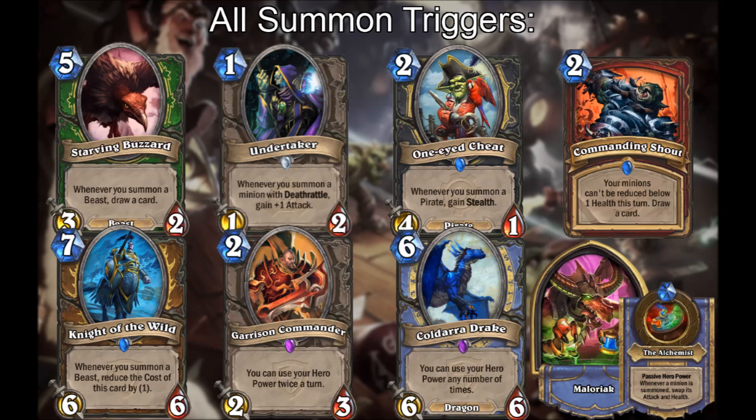Now let's look at the full list of summon triggers: Starving Buzzard, Undertaker, One-Eyed Cheat, Commanding Shout, Night of the Wild, Garrison Commander, Koldara Drake, and Malorne's hero power the Alchemist. Some of these seem like unusual inclusions. Why aren't Garrison Commander, Koldara Drake, and Commanding Shout coded as auras? As we'll see soon, the contradictory demands of these summon triggers lead to buggy behaviour.